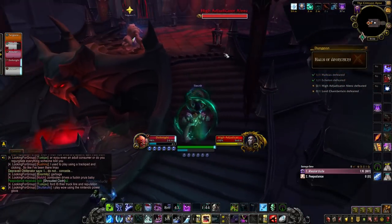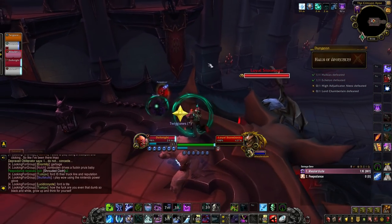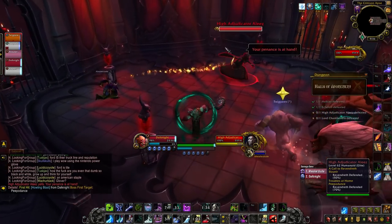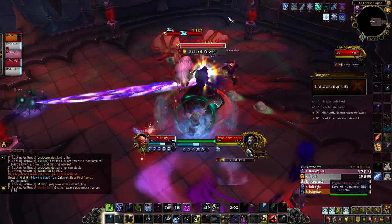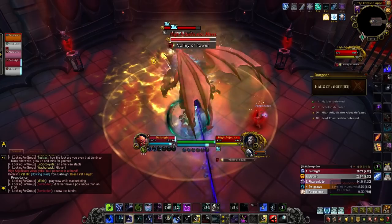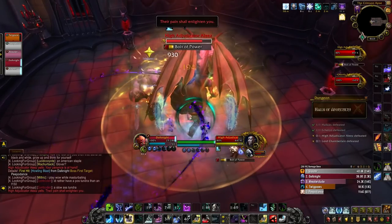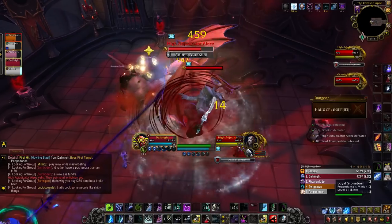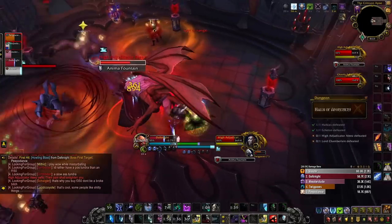The next boss is High Adjudicator Elise. This boss has a couple different mechanics — it is going to be another partial add management fight, although it'll be a ghost that you cannot see. Inside of the fight there will be four anima canisters, and from time to time a ghost will spawn and chase one of your party members. The ghost does AoE damage and it's going to be more damage in proximity, so you want to make sure this ghost is kept away from most of your party. Run this ghost into the anima canisters in order to get rid of it, but there are only four available at the beginning of the fight, so it's kind of a DPS race to take down the boss before you are overwhelmed with too many ghosts.